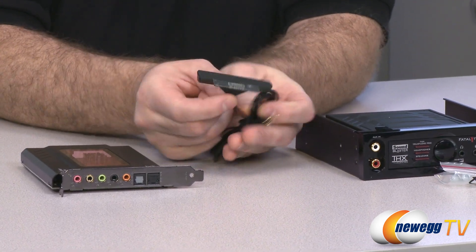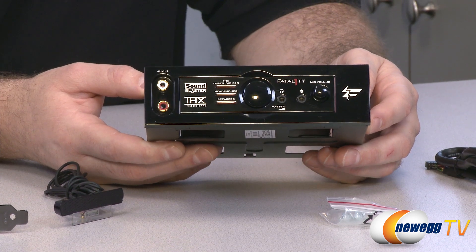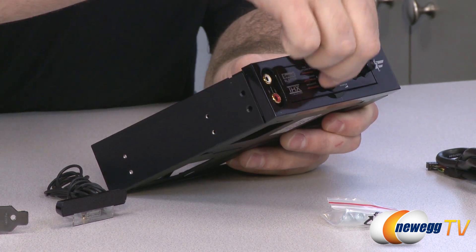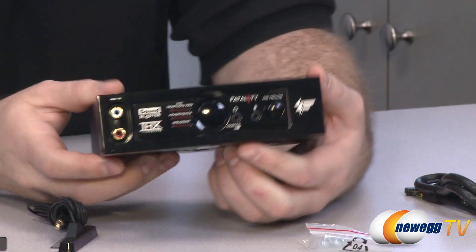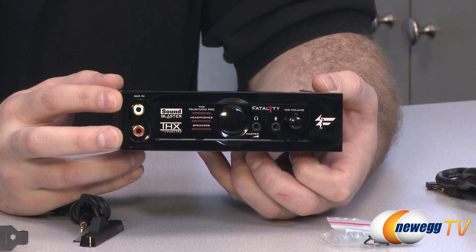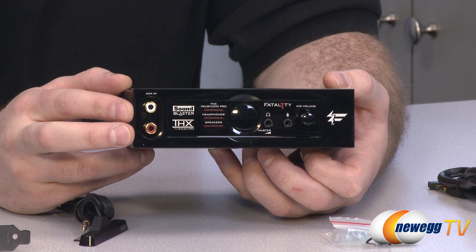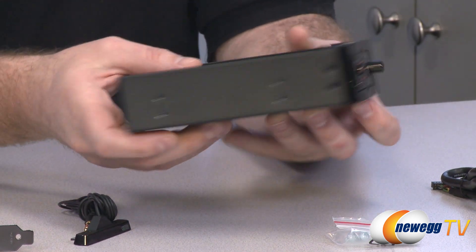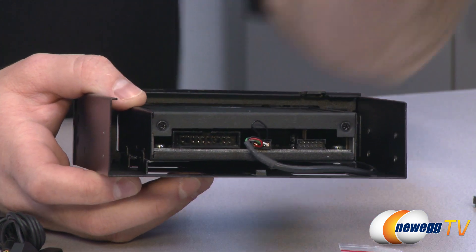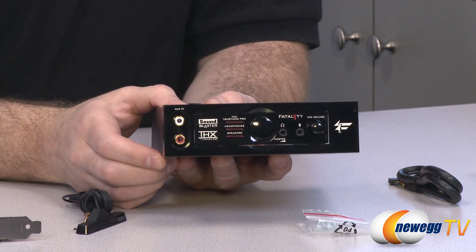You get your stereo beamforming mic again with a gold-plated connector, and one of the big elements of the Champion series is this breakout box that inserts into a 5.25-inch bay. On the front are two pop-out knobs — one controls volume, the other controls microphone volume. You also get a headphone and microphone input, and gold-plated RCA auxiliary left/right inputs for high-quality audio from recording equipment or a stereo. The breakout box also contains a 3.5-inch bay insert, so if you don't need the RCA connectors you can remove them and fit the unit into a smaller slot.